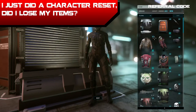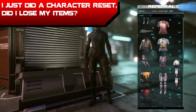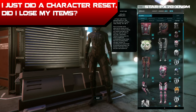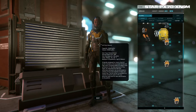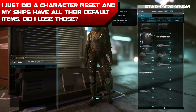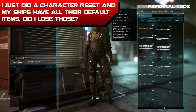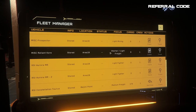Number four: I just reset my character and none of my items are on my ship or at my various local inventories around the verse — did I lose my stuff? Most likely not. When you do a character reset you might not lose your money or items, but they do all get stripped from these locations and are back on the home planet you were at when you logged back in, so go back there and check the local inventory and most of your stuff should be there. Number five: I just reset my character and my ships all have their default items — do I need to buy them all over again? Most likely not. They should all be at the home planet where you chose to log in, within that local inventory, and all of your ships should be stored there as well.